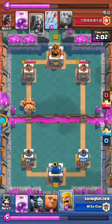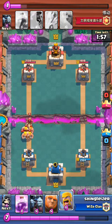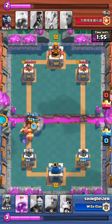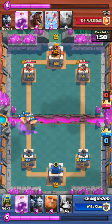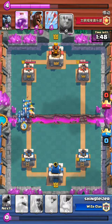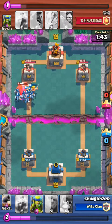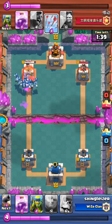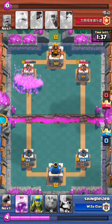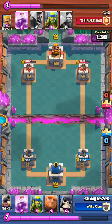His barbs are coming over so I plonk my barbs down, but he puts his wizard at the back — kind of annoying. My barbs get behind the wizard, take him out, and then do a bit of work. We put our minion down, which I wish I didn't because he just gets some arrows off.